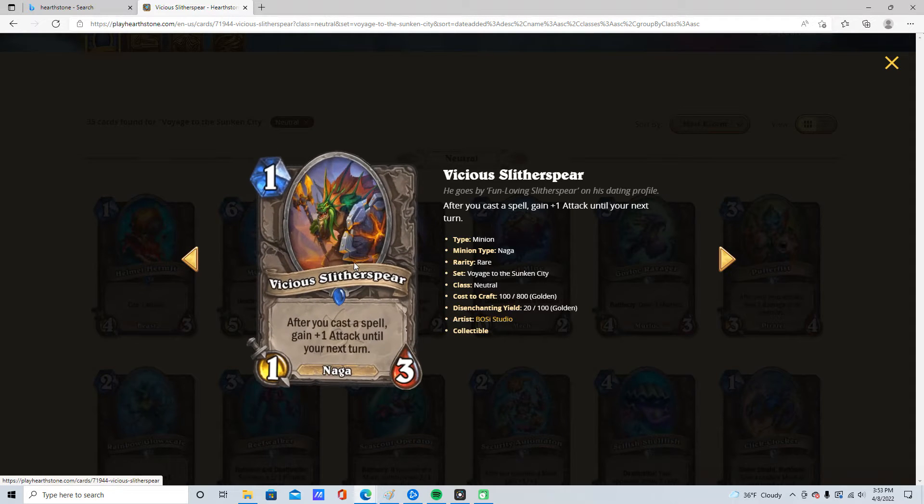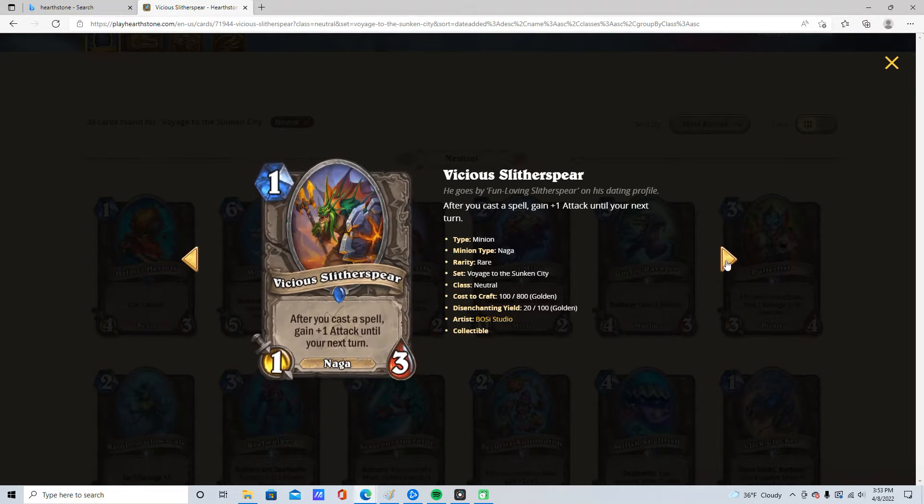1 mana, 1/3. After you cast a spell, gain 1 attack until your next turn. Naga. This is 1 star. This is just a worse 1 mana 1/2 Spellburst — gain 2 attack. It's so much worse than that. It's much worse than Mana Wyrm. Doodoo.